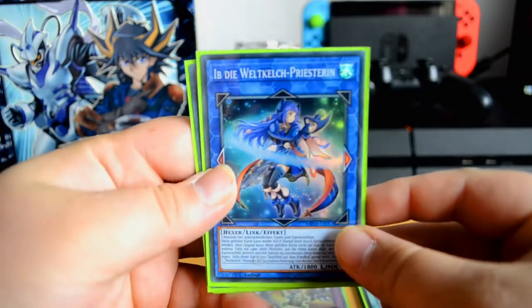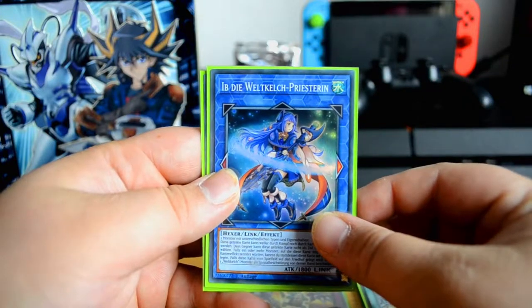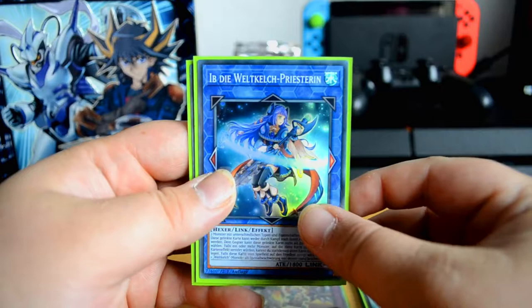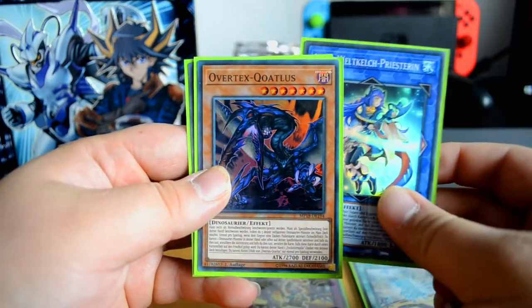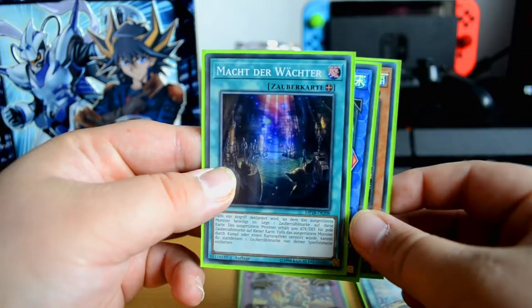Next up, the super rares. We started off with — I think that's how you pronounce it — IP the World Charis Priestess. Then we got Overtex Coatls, and we got Power of the Guardians.